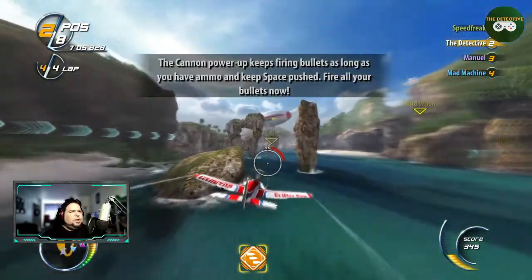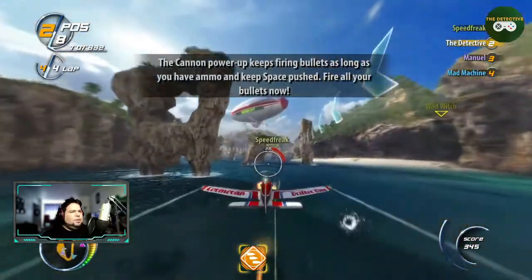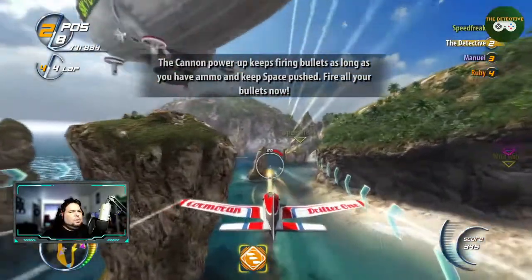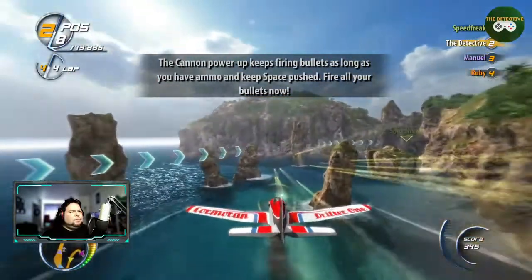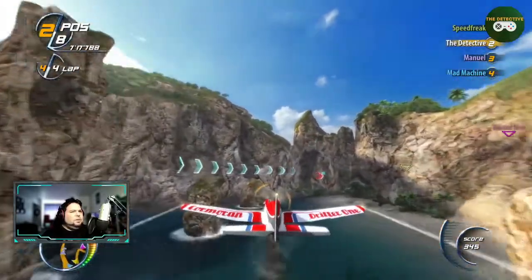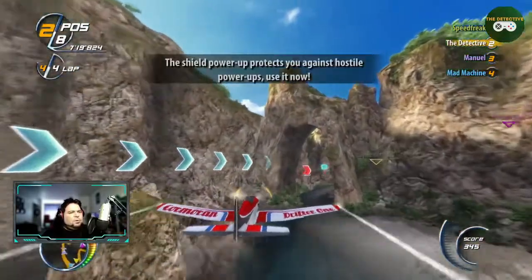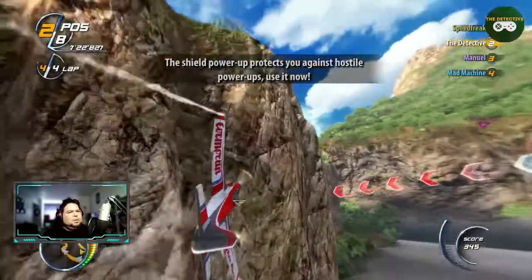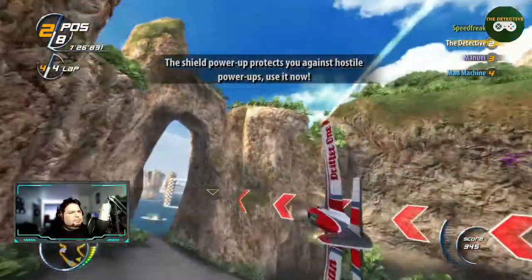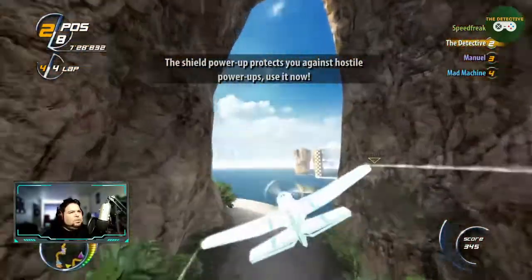Now I just need to get into position where I can actually hit somebody. There's the cannon — okay, I did it. What's next? This is like — if you guys remember power-ups, this protects you. You know, it's like Blur but with planes. Shield, okay — where's the shield? There it is.